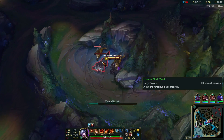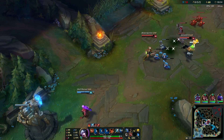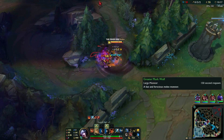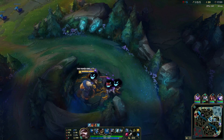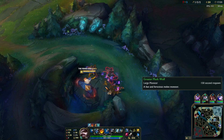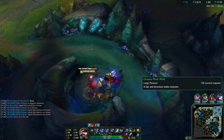Moving to the jungle, it's a whole other story. Rather than farming minions or facing off against an enemy lane opponent, you're largely on your own. Instead, you have to get your gold and experience from neutral jungle camps, something many champions struggle with. The ones who can hack it are called junglers, who are also hugely important for ganking — diving into lanes to ambush enemies.